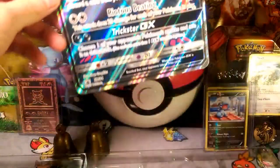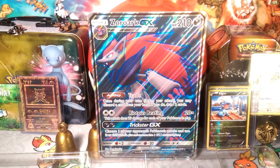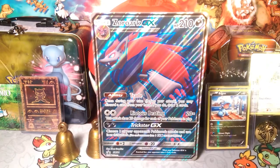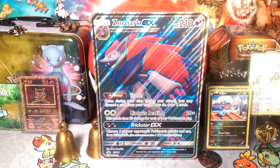Let's not do that again. So there we go — Zoroark GX. He is well known in the TCG, and unfortunately I lost the Zoroark coin that comes in this box — it fell down. Oh, here it is! There we go. If you like a Zoroark coin, there's that one. I should do a coin giveaway where I give away some of my coins because I have so many coins, pins, and that stuff. I just don't display them because there's not really a place to display them, I guess.